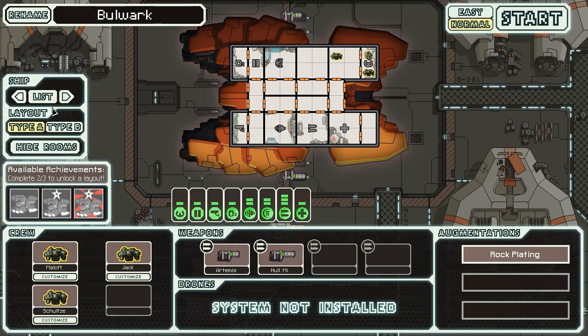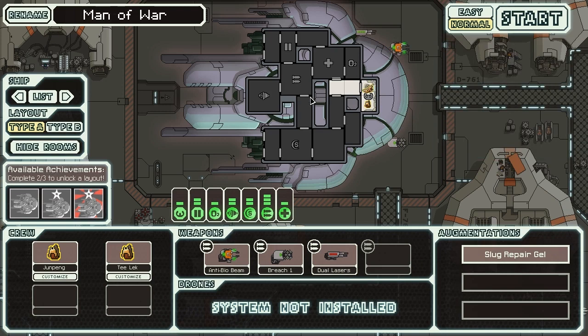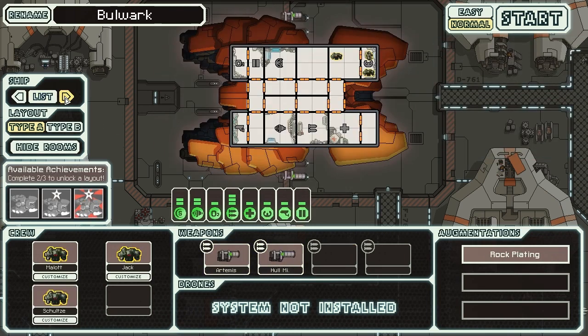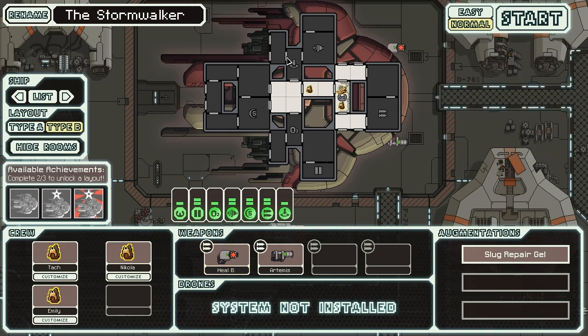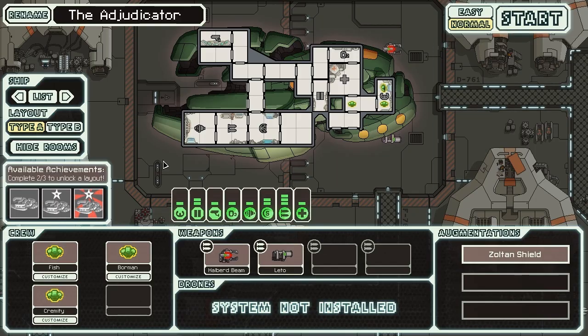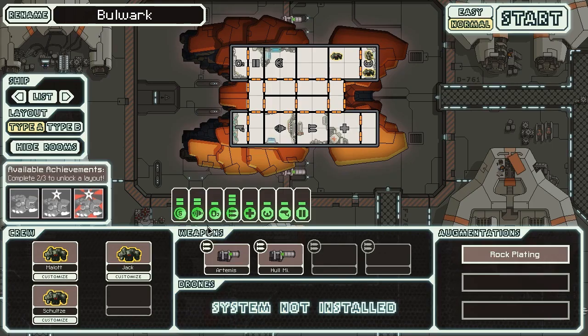There are a couple other ships that would probably be good for this challenge. One would be either of the slug ships because they both start with level two doors, though they have problems with not having super powerful weapons. The Slug Type B starts with no medbay, but I consider using the healing bombs to be cheating. The Zoltan Cruiser also has level two doors, but the problem is you have Zoltan crew who only have 70 health, making them much more likely to die early. So we're going with the Rock Cruiser Type A.